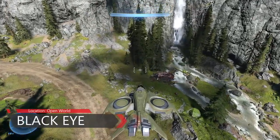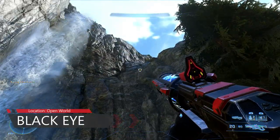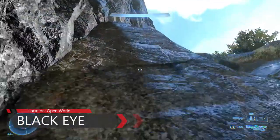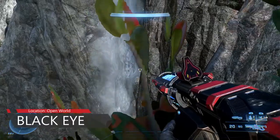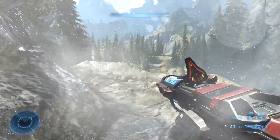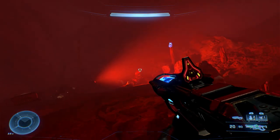The next one in the open world is the Black Eye skull. You can see this waterfall - it's very hard to see actually. It took me quite a few attempts to actually get onto the ledge; you can't really see it even when close up. It's very easy to miss. You can sort of grapple it from the bottom - I just went from the ledge, grappled into this little cave area. You'll find the Black Eye skull inside this cave.